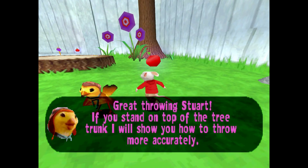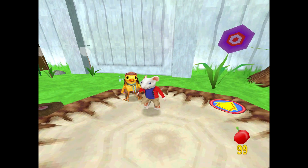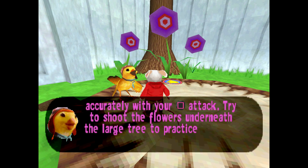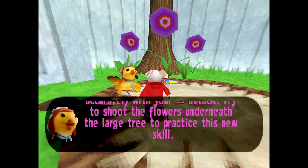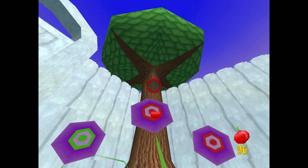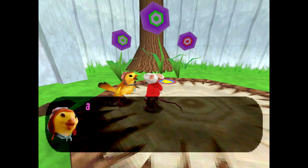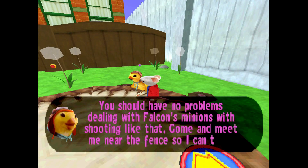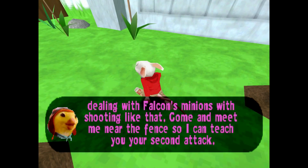'What are you throwing, Stuart? If you stand on top of the tree trunk, I'll show you how to throw more accurately. Press and hold camera left and camera right together and you will see through Stuart's eyes. You can use this view to look around and aim more accurately with your throw attack. Try to shoot the flowers underneath the large tree to practice this new skill.' There we go. 'You should have no problems dealing with Falcon's minions with shooting like that. Come and meet me near the fence so I can teach you your second attack.'